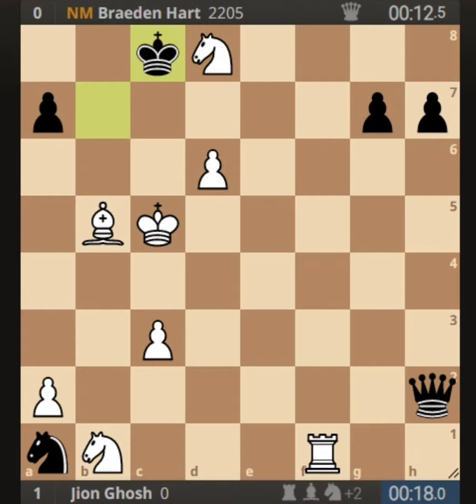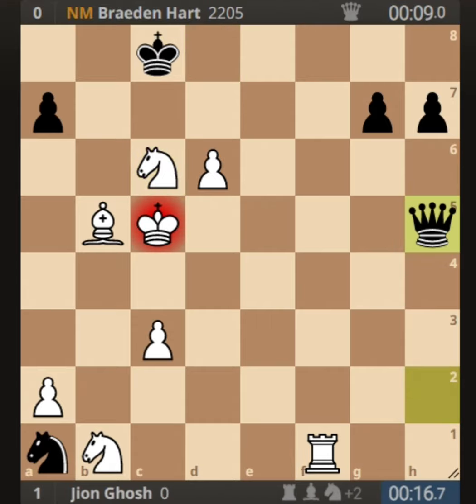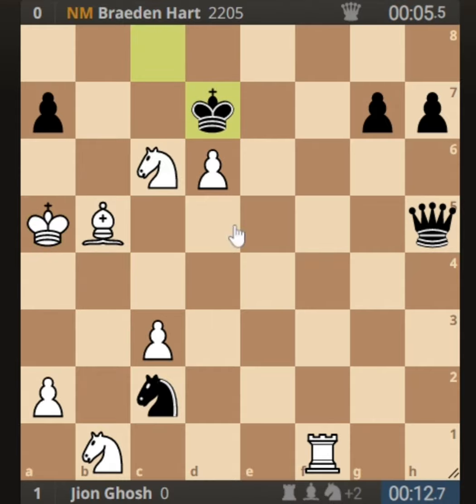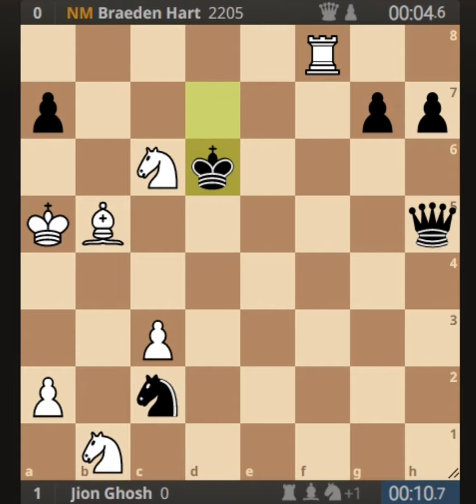His king went to c6 defending, and he played queen to h5 check. I played king to b4 to stop all checks — king to a5 works too, and after knight to c2 check, all checks are blocked. He played king to d7, trying to take the pawn on d6. I played rook to f8, threatening rook to d8. He played king into d6, I played rook to d8, his king moved to c8, and I played rook to f8 again, pressing the attack.